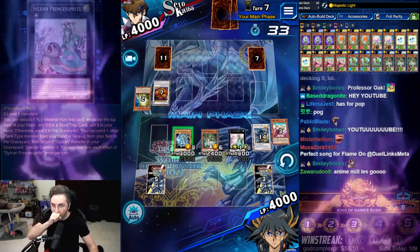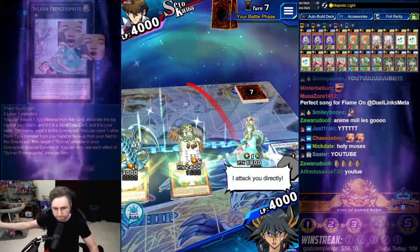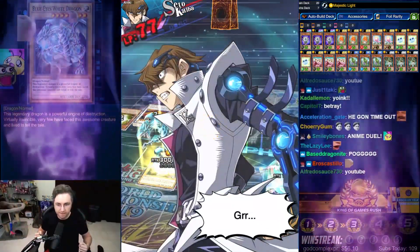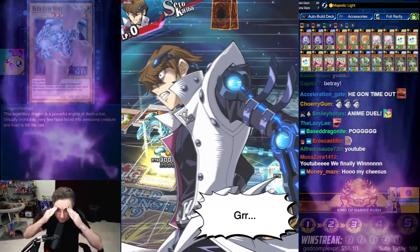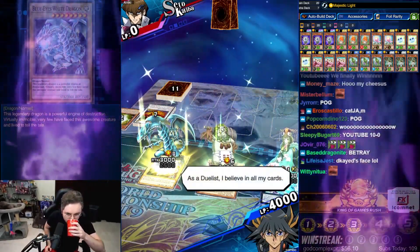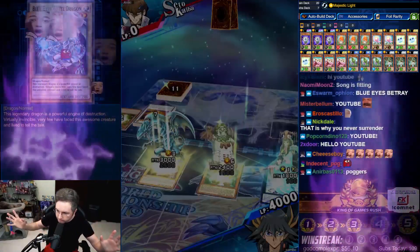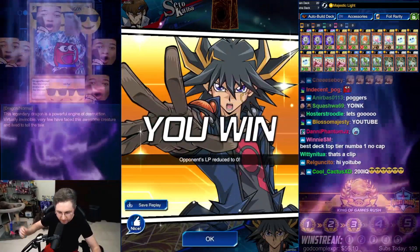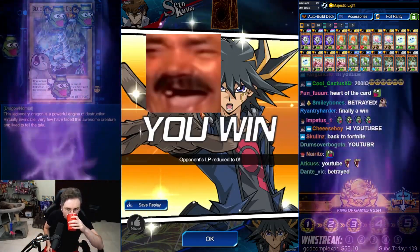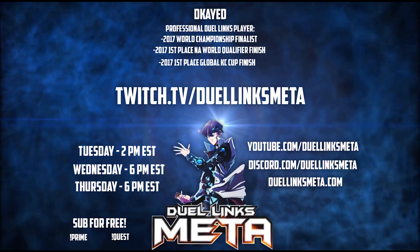We are taking control of that Blue-Eyes White Dragon — yoink! Let's go! I attack you directly. White Lightning the Fool. That was the final duel. How could I lose? This is unacceptable. As a duelist, I believe in all my cards, and this belief was what allowed me to win. Holy moly — give him that nice!